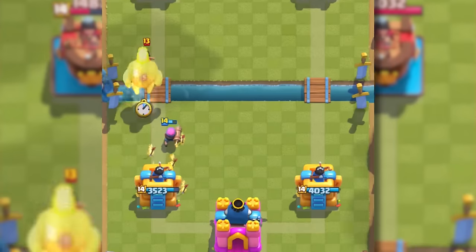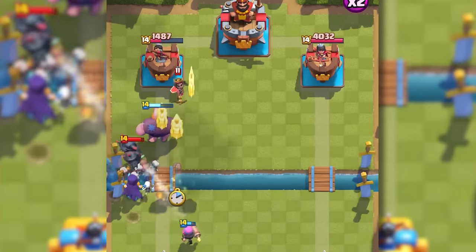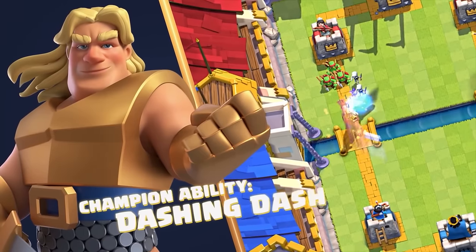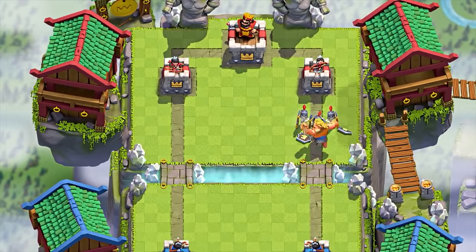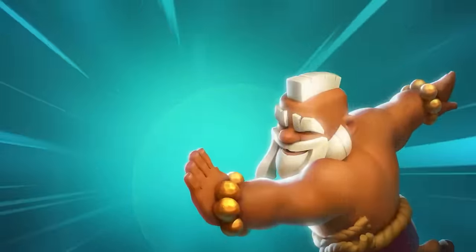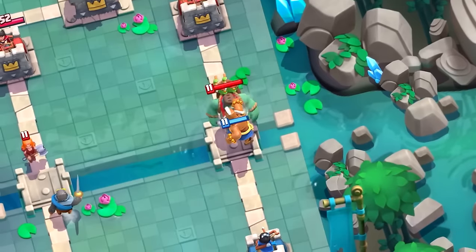At number 63 is the Giant — very good right now because of how good Giant Graveyard is. The Graveyard just got nerfed, so I'd assume it's going to fall a little on this list, but it's still a very decent card. At number 62 is the Golden Knight — I think it's better than a lot of people think, especially after the most recent buff, but it's still a mid card compared to some of the other champions. At number 61 is the Monk — also just got buffed, so it's a pretty good champion. I think it's actually a lot better than people think, but just like the Golden Knight, it's not as good as the top-tier champions.